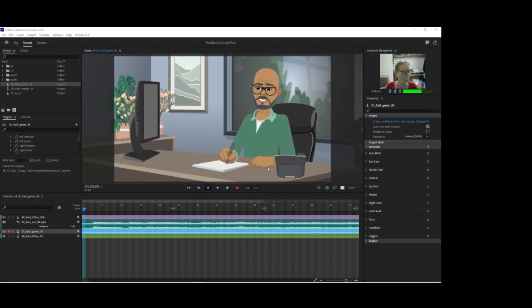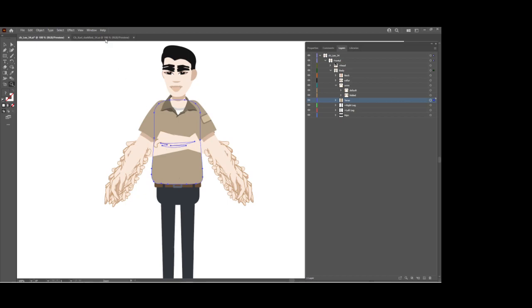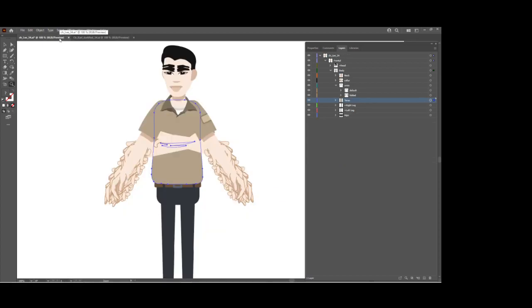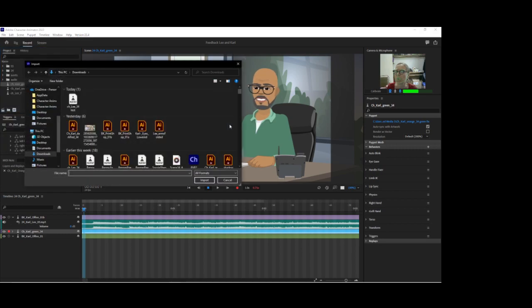We've got new artwork today for Lee standing in a three-quarter position and a new Carl in a new outfit. Lee's still in his uniform. I'm going to try some experimenting with the Lee rigging. We want Lee's arms crossed, so we're going to try it with crossed arms artwork in a swap set called ARMS. Inside default will be left and right arm rigged up as usual, and inside folded we'll have the artwork for the folded arms. Let's import the Lee artwork and get rigging.